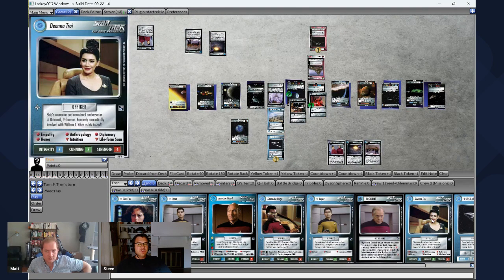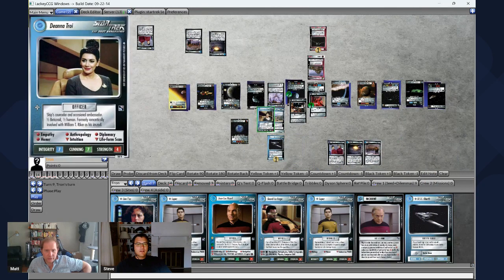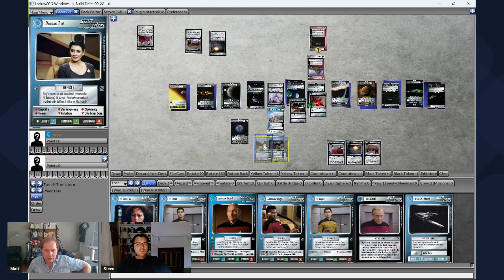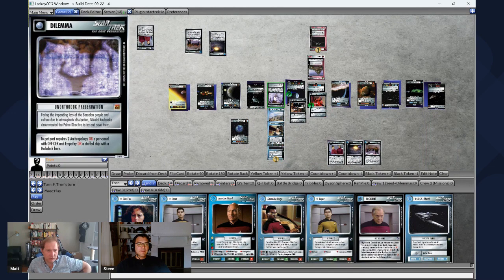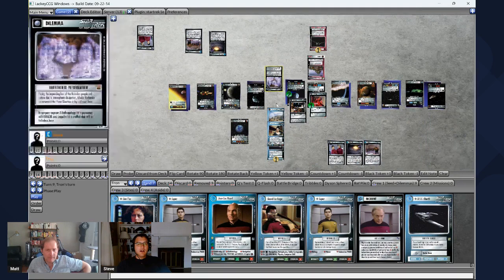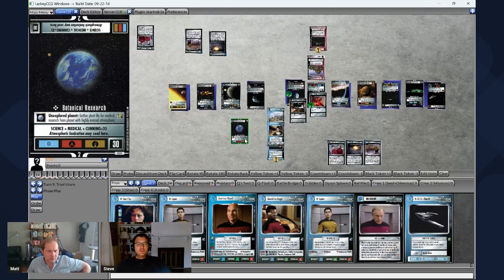Let's flip back to you and you can go ahead and solve that mission. I'm going to deploy Deanna Troi to the outpost — actually, those people are all on the planet's surface, so she can just walk out of the outpost. She joined the crew. She's an officer and has empathy, I believe. And she also has two anthropology — I now have two anthropologies. I think this is going to be done. You punch through that Unorthodox Preservation dilemma.